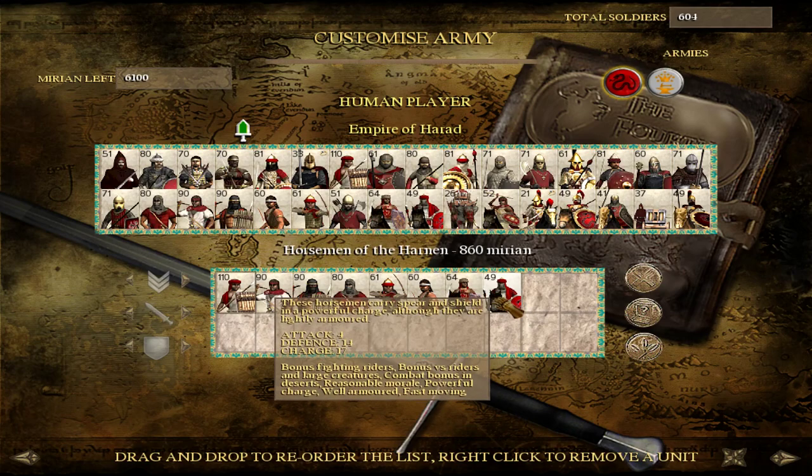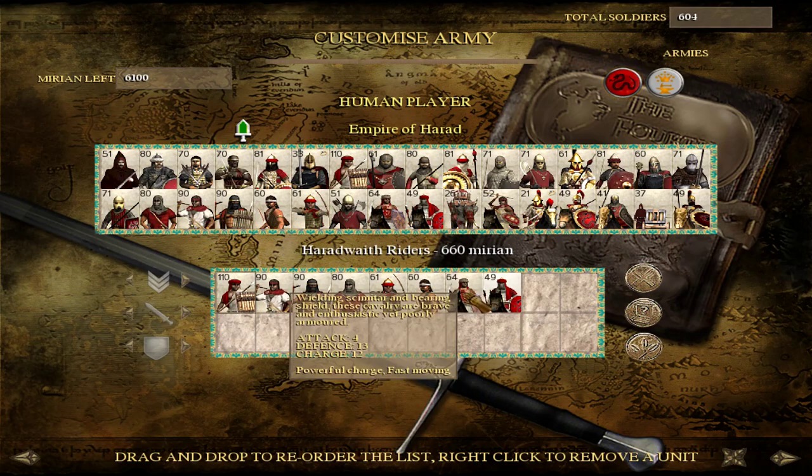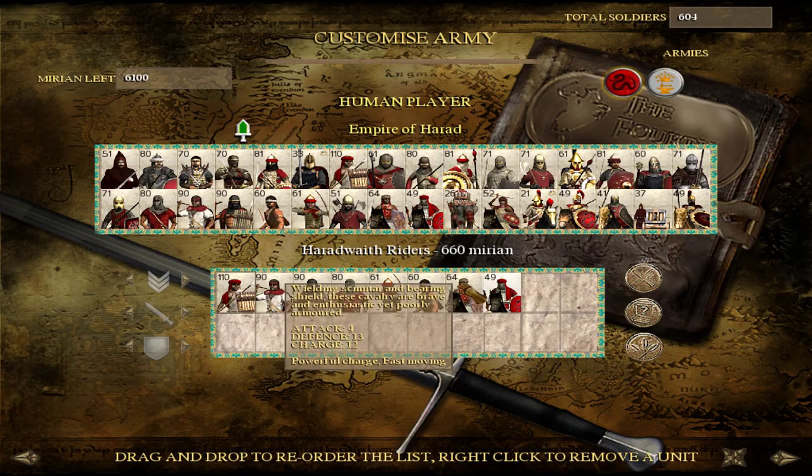Horsemen of the Harnan — I would reserve these for killing enemy cavalry, powerful enemy cavalry, and killing the enemy general. Whereas you're going to be more comfortable sending Haradwaith Riders to enemy archers, skirmishers, or mobbing enemy units of any type. But these guys are really a very effective strike force.